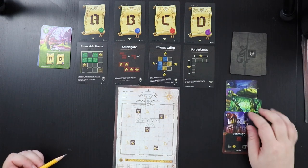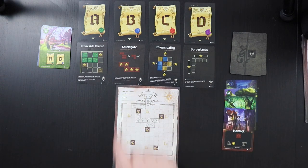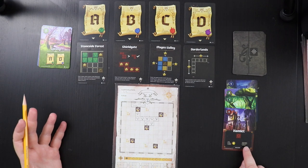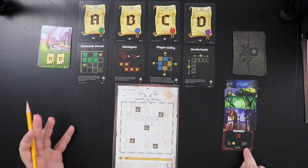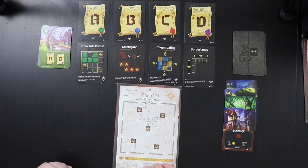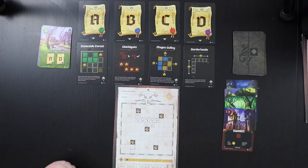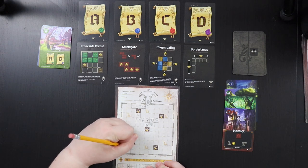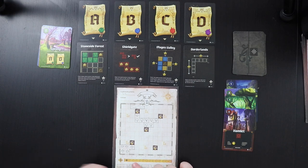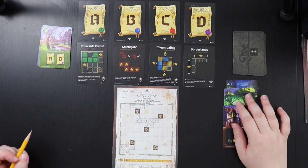Next card is a Hamlet. Shield Gate scores two stars per village in the second largest cluster, so I'm thinking about clustering. I'll take the larger five-space shape instead of the coin to build a viable second cluster. I place it down here so it doesn't interfere too much with my mountain connections, but also note that surrounding a mountain gives coins. We're at five time with three left in spring.